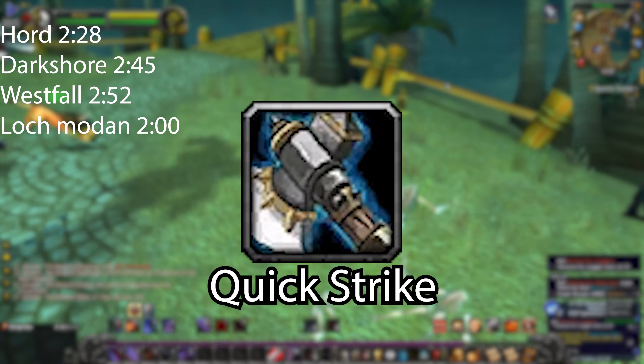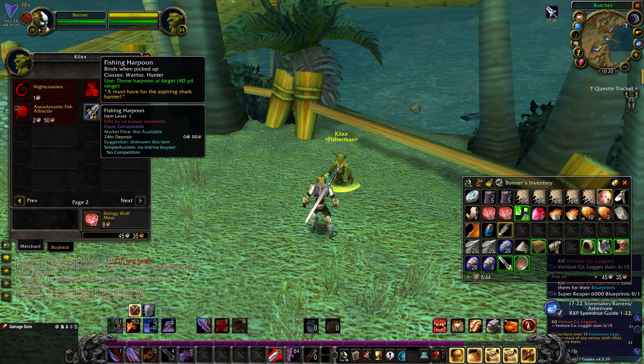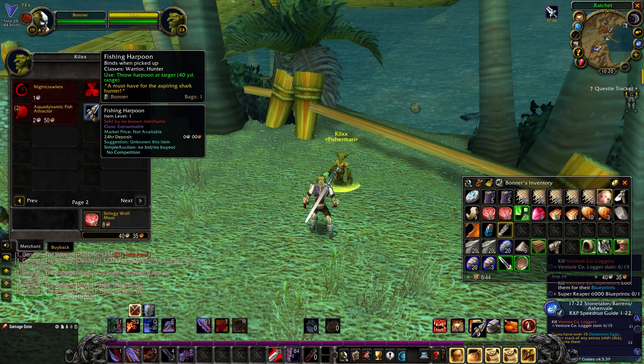Quick Strike. For all Horde players, there's only one way to get it. Go over to Ratchet in the Barrens by the harbor. There will be a goblin selling a fishing harpoon. Buy it and then swim out in the water to the crashed ship. Then kill the giant shark using the harpoon. Once he is dead, he will drop the rune.